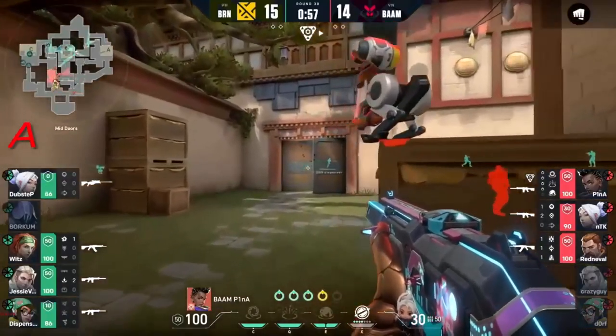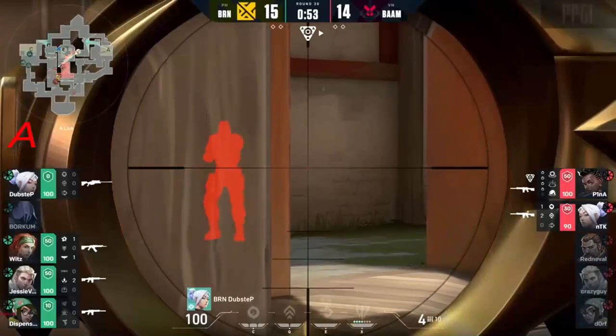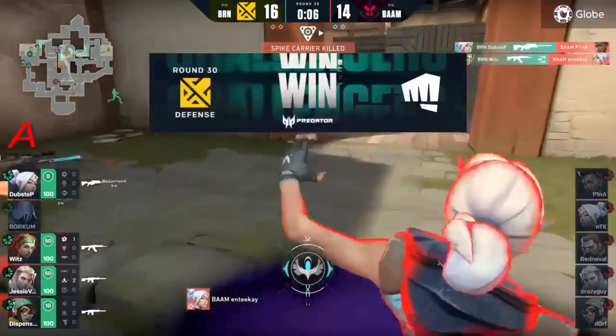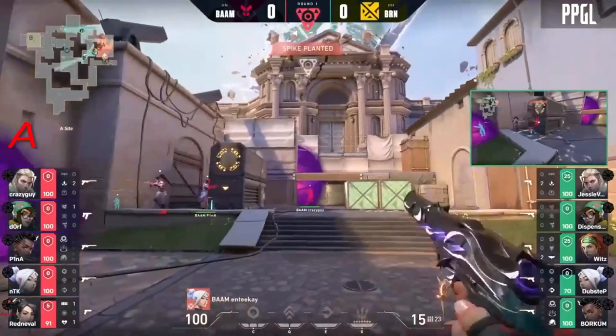Maybe let them plant the spike as dubstep goes and takes that heal - maybe go for that retake. Dubstep has an angle going to hit that shot all day every day. Dubstep good for a second and he gets the third! Maybe a pick now as dispenser looks to go for an aggressive play towards C long for those retakes.